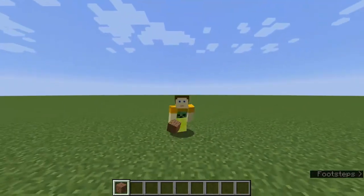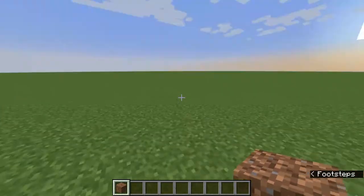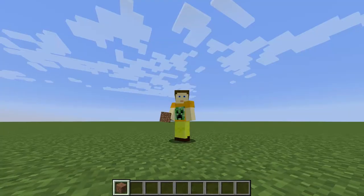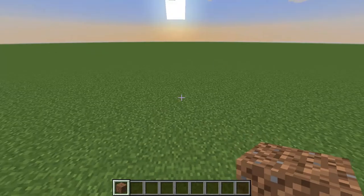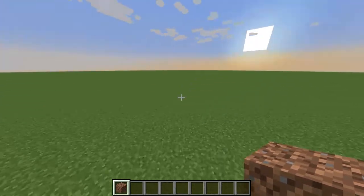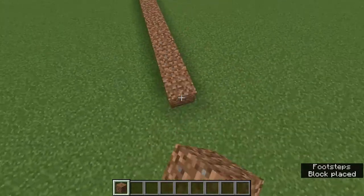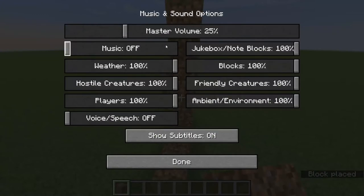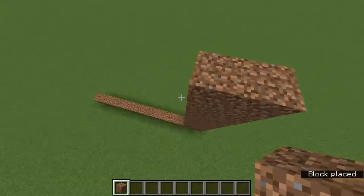First, you have to decide what you want your background to be for the credits. In regular Minecraft menus you have dirt, so that's what I'm going to do. You can do anything — you don't even have to do a flat wall, you can make your own custom image. I'm just going to put a dirt background. You don't even have to have a background, but it would probably make the most sense if you do.